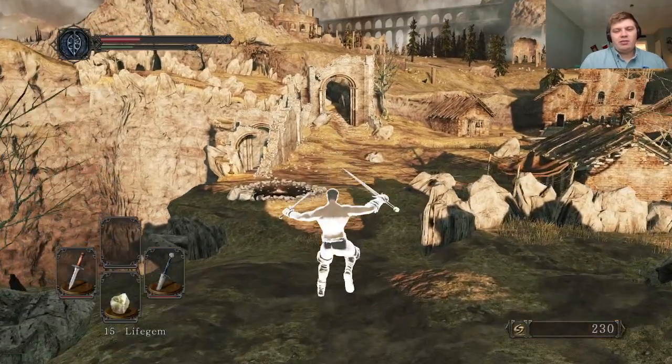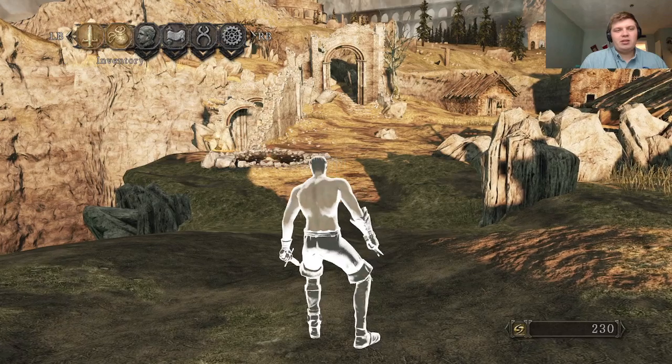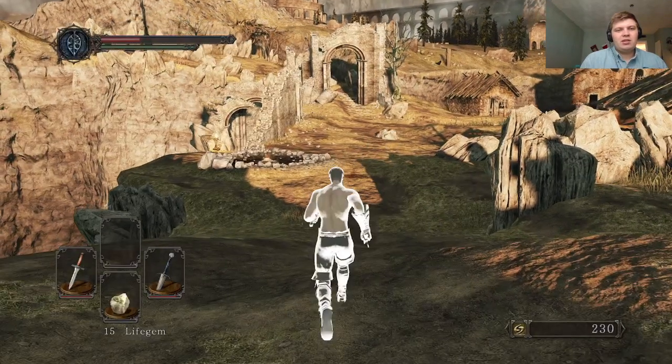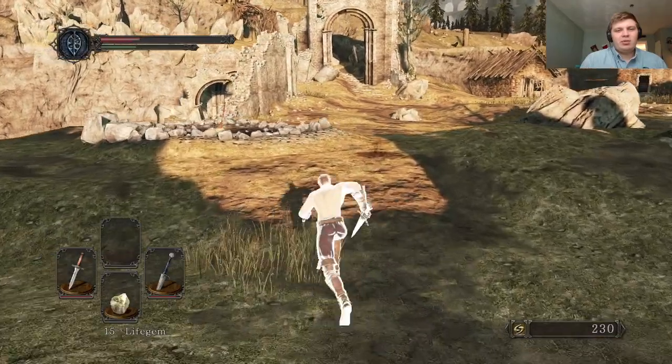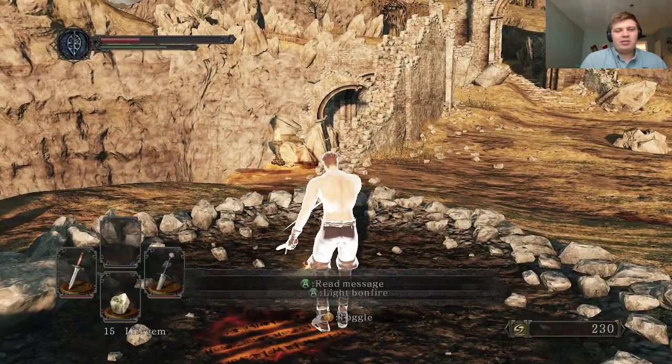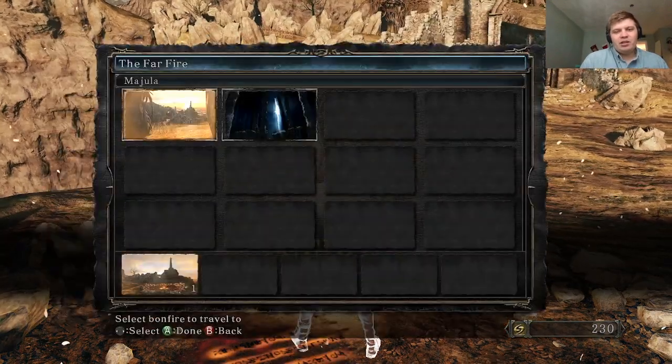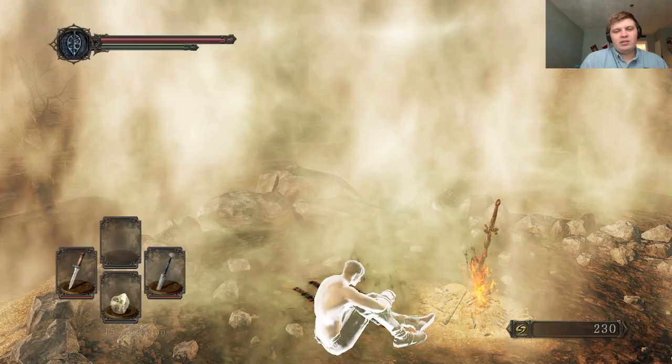We could kill him and get a pretty sick ring, but I have to get used to this selection screen. This gives us like 1% more health — it's kind of a waste of time to go get it, but we're gonna get it anyway.